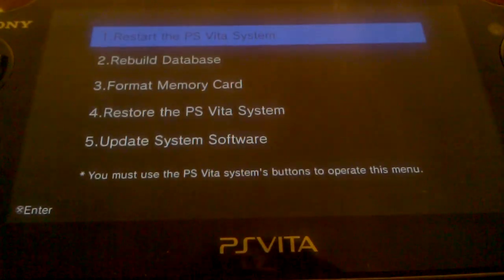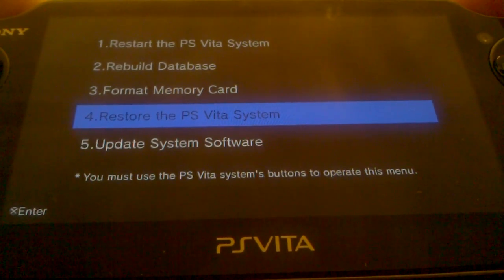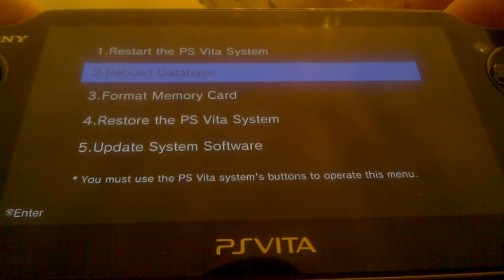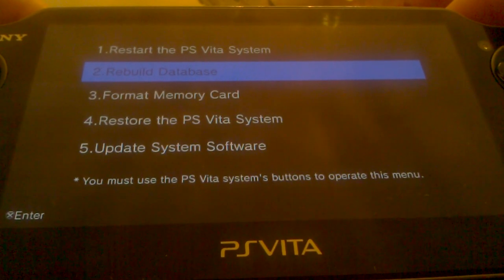And this is how you get to this menu whenever you want to. You can update from here, you can restore the Vita system by erasing everything, you can format the memory card, and you can rebuild the database — this is to rebuild if the game becomes corrupt and you need to fix it.